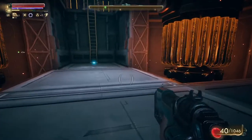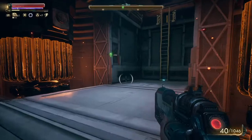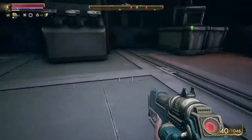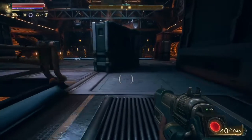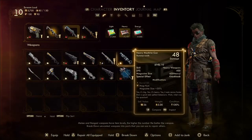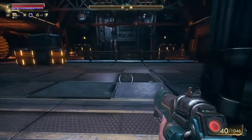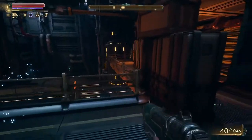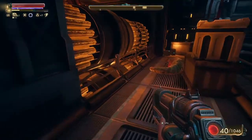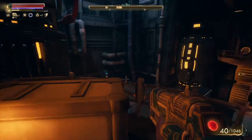We gotta go upstairs — let's make sure there's nothing there. We'll get a chance to test out the plasma rifle here. What kind of damage does this kick out? 59 to 134 damage — we can do some damage with this. Let's see if there's anything around here first before we go in there. Doesn't look like it. Good medpacks — can always use those.